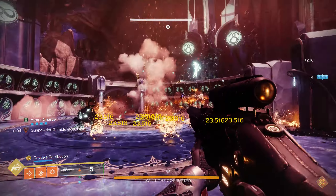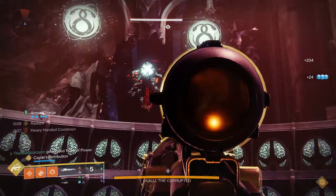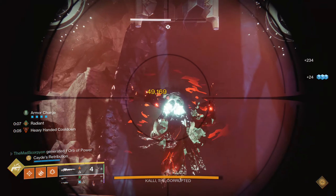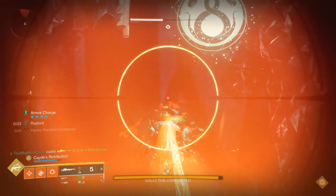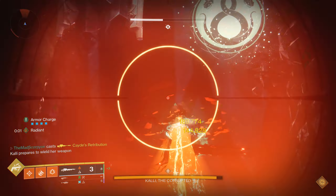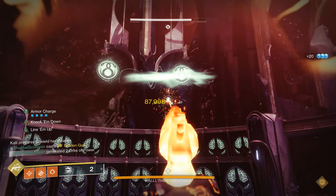After wiping out the Scions with a good Gunpowder Gamble and a few knives, I charge up the Sniper again, hit the first two shots — both hitting for 49k — and then hit the Golden Gun for 99, 144, and 189,000 damage, following through the Golden Gun to show it is the same Marksman style with the three shots scaling up.